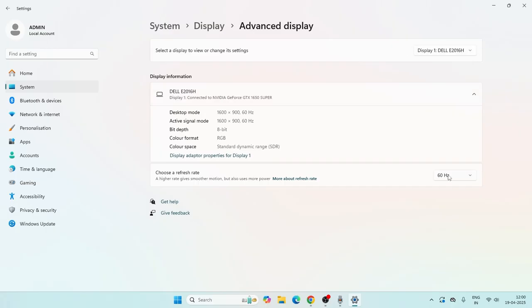In the refresh rate setting, try setting this appropriately. For me I'm only getting 60Hz, but if you are getting 120Hz just set this to 120Hz.